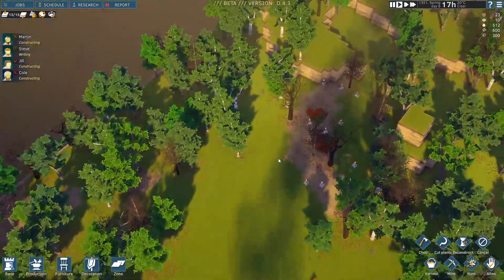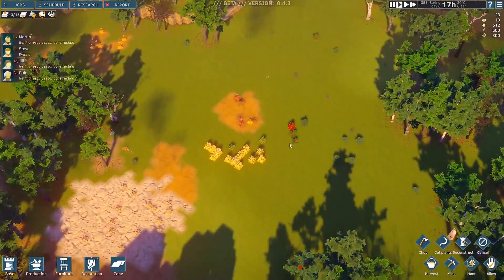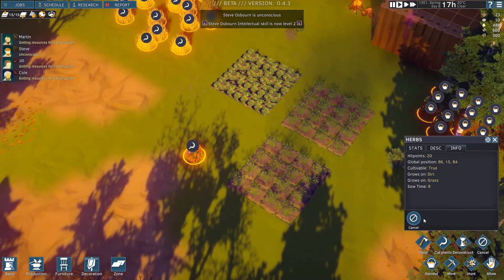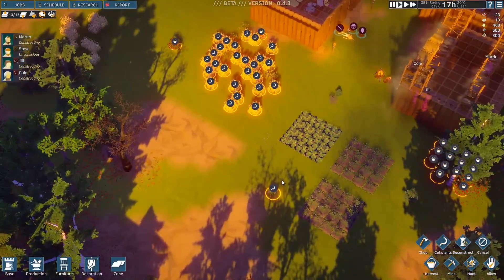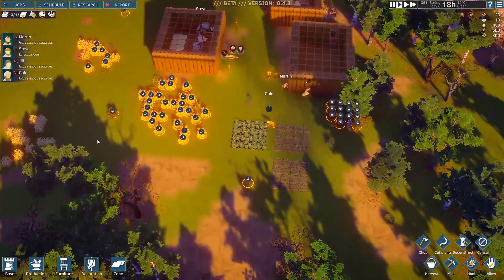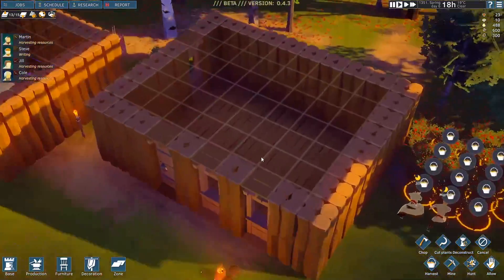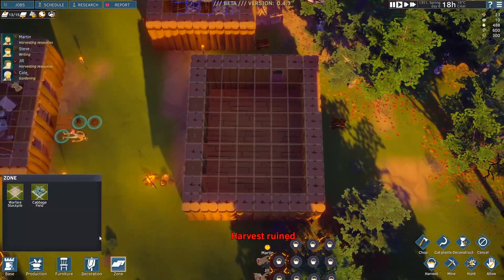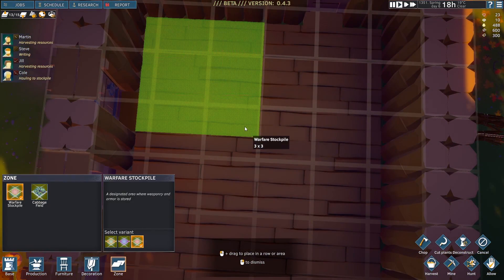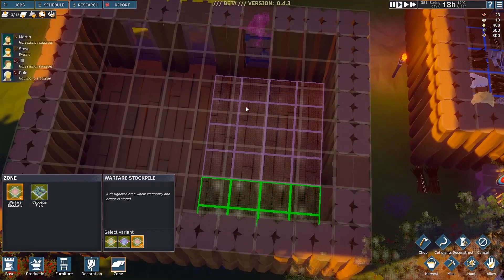Luckily this game starts out pretty slow, giving you a lot of time to explore the land and find out where the good areas to farm may be. Look at this — we could probably build a giant farm over there when the time comes. And it looks like there's an herb bush — let's go harvest from that. Maybe that'll increase our food or make food more beneficial, raise people's happiness. What can we do for decorations right now? We only have the torch lights, which have been going well so far.